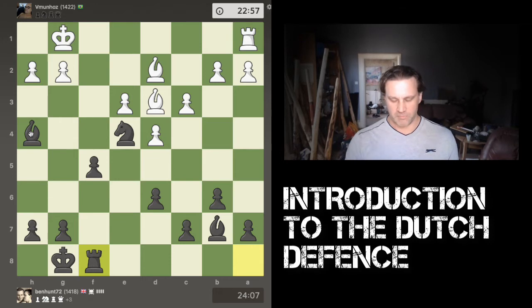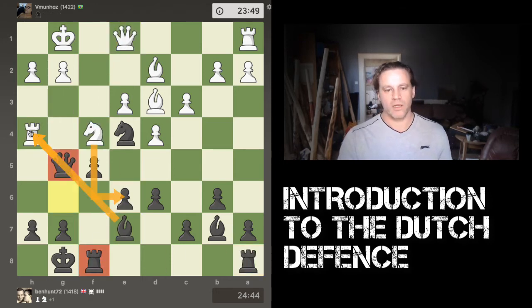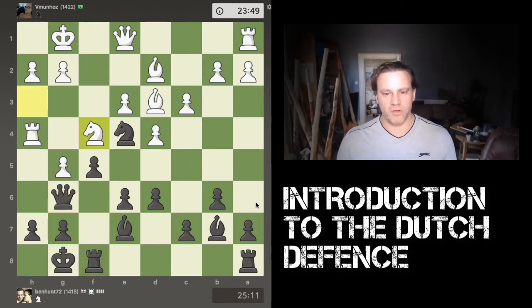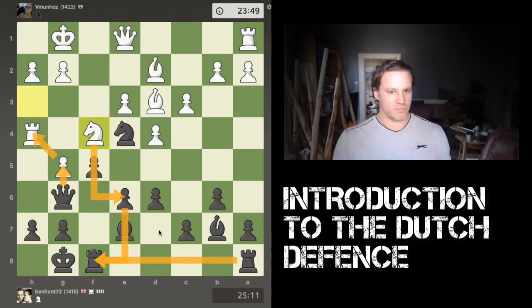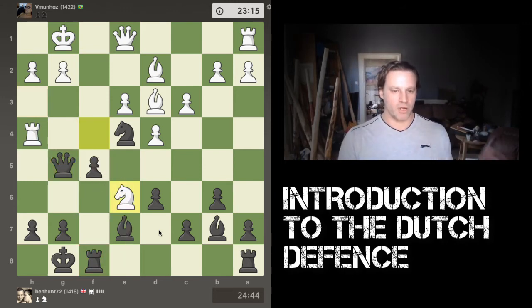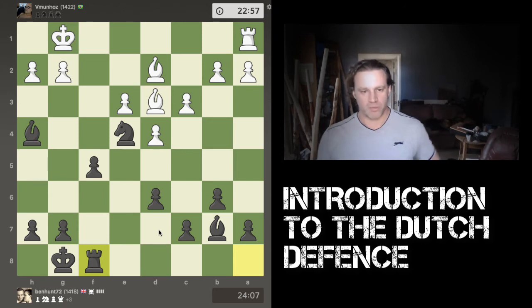I'm temporarily up a rook, expecting white to want to exchange queens — and indeed that's what happens: queen takes queen, bishop takes queen, knight takes rook, rook takes rook. Now I'm up a whole piece. Let's play that through again: I take the pawn, the knight comes in, I grab the rook, he grabs back, I recapture — I effectively win a knight out of that exchange. White clearly did not calculate that through, and I'm now a full piece up.